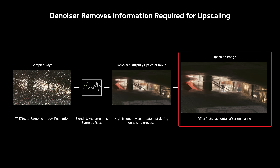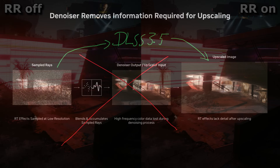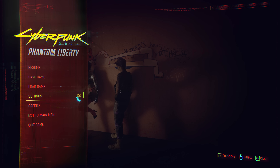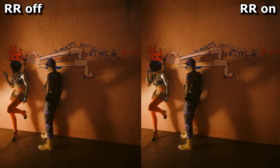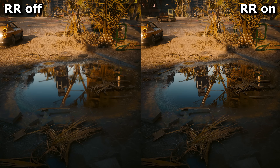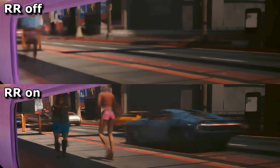And this is where DLSS 3.5 comes in. Instead of denoising followed by upscaling, DLSS 3.5 does both of these things at the same time, meaning more of the raw detail makes it to your screen. DLSS 3.5 is currently listed in Cyberpunk's graphics menu as Ray Reconstruction, and I'll show it on the right-hand side of the screen in these comparisons. We'll start with reflections, just because they're a clear demonstration of how much more ray information DLSS 3.5 can retain, and how stable it can look.